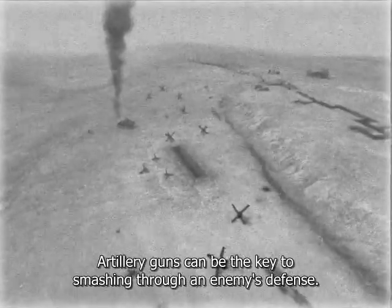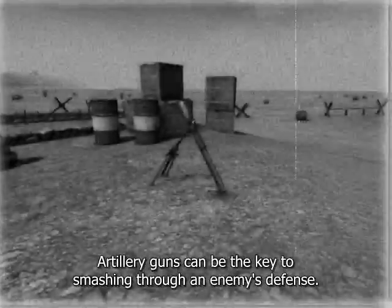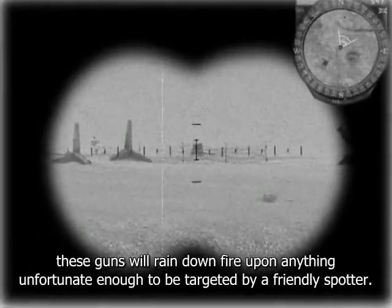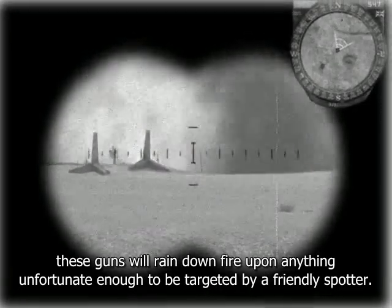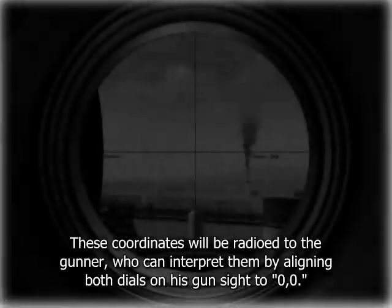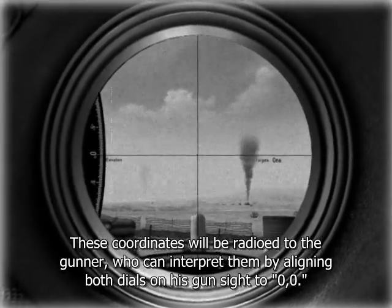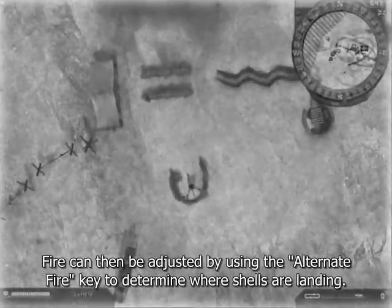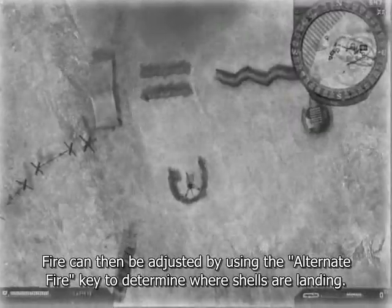Artillery guns can be the key to smashing through an enemy's defense. Whether it be the humble mortar or the heavier 25 pounder, these guns will rain down fire upon anything unfortunate enough to be targeted by a friendly spotter. In order to coordinate an artillery strike, both an artillery gunner and a forward spotter are required. The spotter must call in the target with their binoculars by pressing the fire key. These coordinates will be radioed to the gunner, who can interpret them by aligning both dials on his gun sight to 00. Fire can then be adjusted by using the alternate fire key to determine where shells are landing.